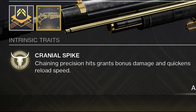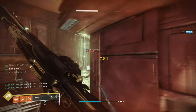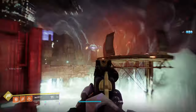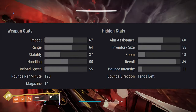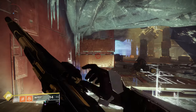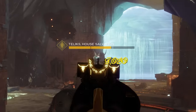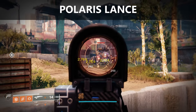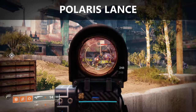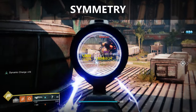Cranial Spike: chaining precision hits grants bonus damage and quickens reload speed. The perk plays right into what a scout rifle does best, and personally, unlike weapons that reward the player for being a sharpshooter, with a base impact of 67 it hits like a tank. Which means when you do get a full stack of Cranial Spikes, the gun can be a pretty dang good DPS option in a lot of PvE activities. In contrast, most other PvE exotic scout rifles just lack that bit of punch — they feel more like a gentle tickle.